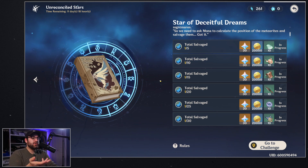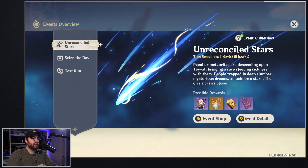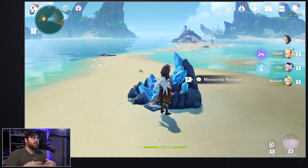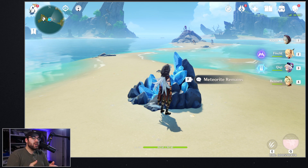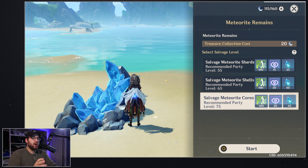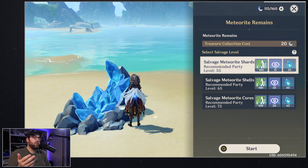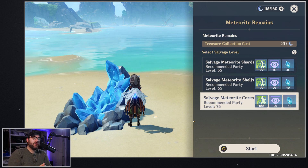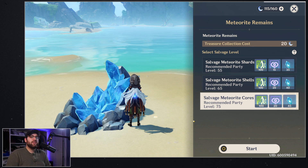To clear clusters, you're going to have to go talk to Mona — she will give you your assignments. Just like before, some of these clusters will appear on your map; you go to them and your ley line activates. There's a ring, you fight enemies inside it, and once you defeat enough enemies the ley line is cleared. You can choose your difficulty: no matter what you choose it costs 20 resin. If you're under-leveled go with recommended level 55; for more of a challenge go with recommended level 75 — enemies will be level 75.